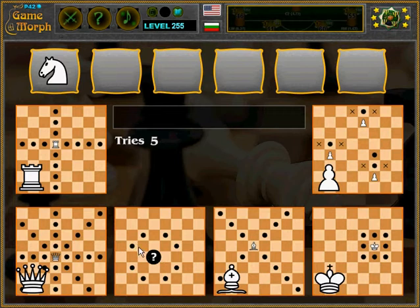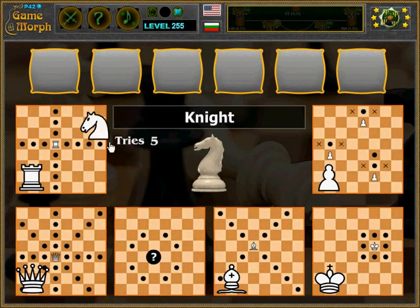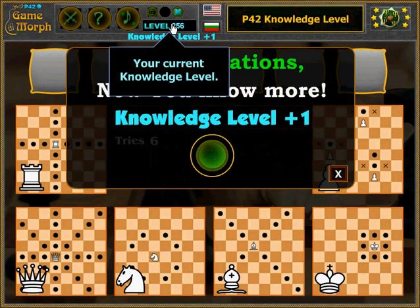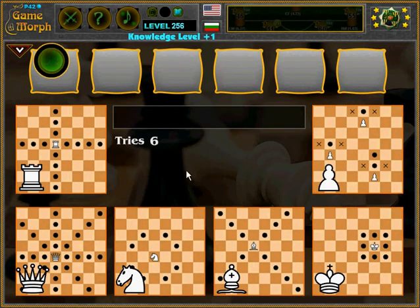The knight moves two squares in one direction vertically and one square horizontally, or one square horizontally and two squares vertically. Let's put it here. I got my knowledge level — if I'm about five years old, maybe I should know where the chess pieces move on the chess board. And that's it for now.